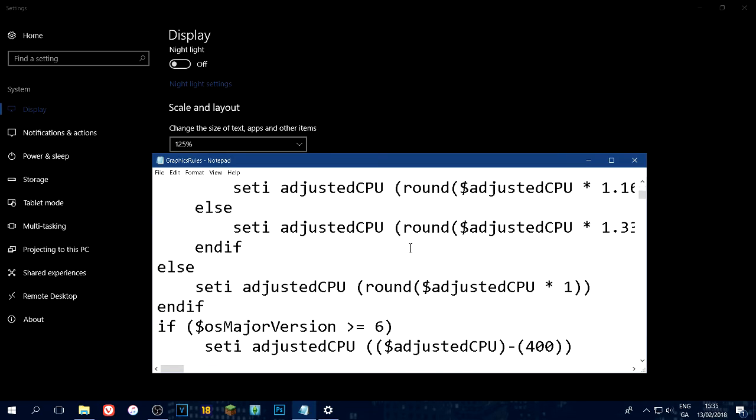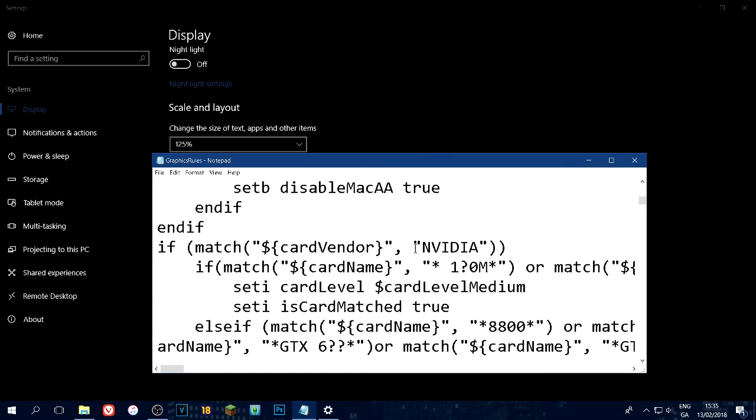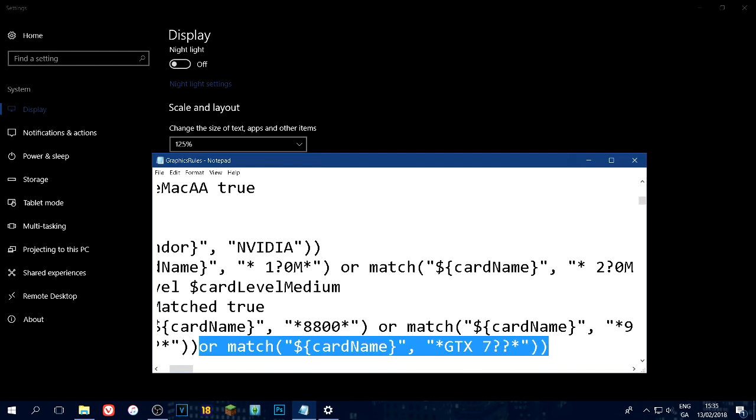Now this is where it splits for NVIDIA and AMD. Go down to a specific line which I'll have in the description - use Ctrl+F to find it. You'll see an 'else if' block. Get the code from the description, remove the extra bracket that's there, and paste it in. For whatever series your card is: if it's a 700 series leave it as 7, if it's a 900 series change it to 9, if it's a 1000 series change it to 10 - and so on. Then click Save.